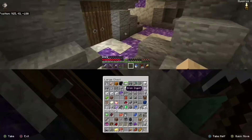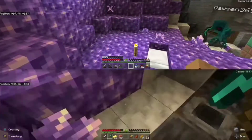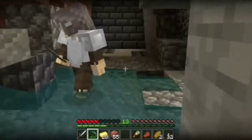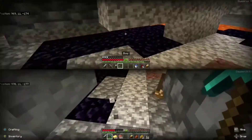We already have five obsidian. We're going to go to the Nether, make a horse pen, and make a barn. But we need more obsidian first — there's some down in the mine. How much do we need? We need 14 in total.